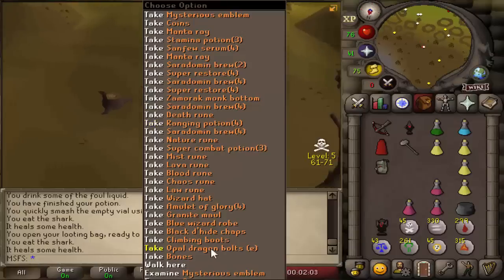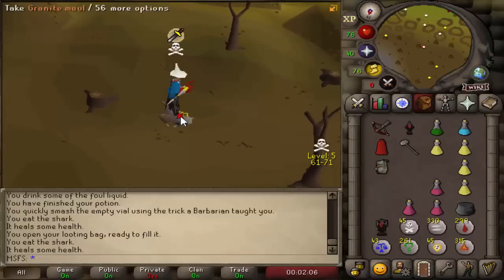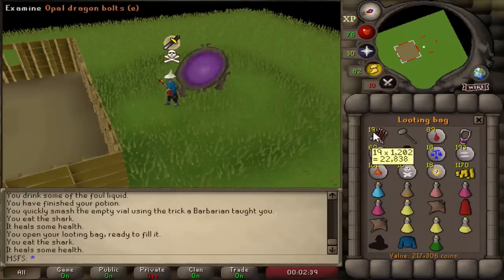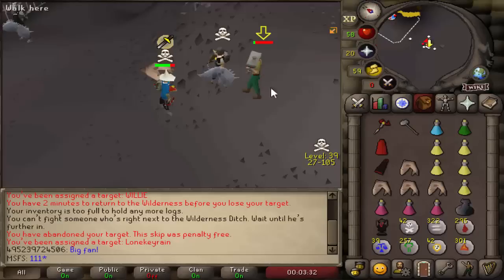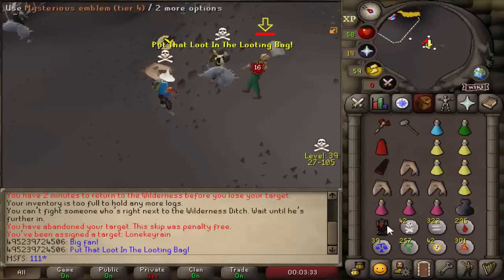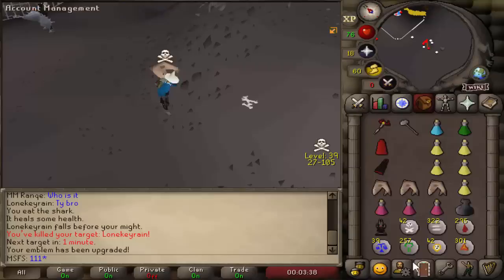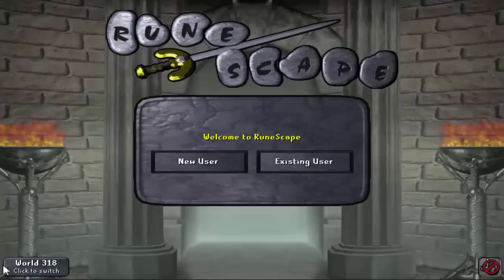Onto a tier 4 now, we can pick up all his loot. We got another 150k emblem off him and 200k in the looting bag - very happy, let's keep it going. This guy doesn't have any food so this should be a free upgrade to a tier 5 - yes, we'll put that in the looting bag. Logging out because someone's probably going to hit us.